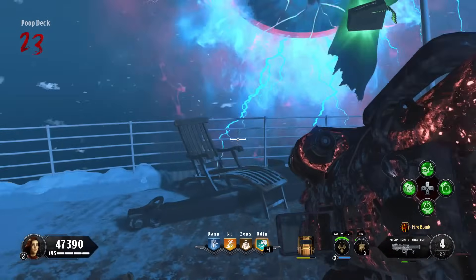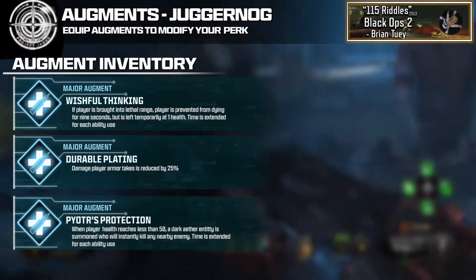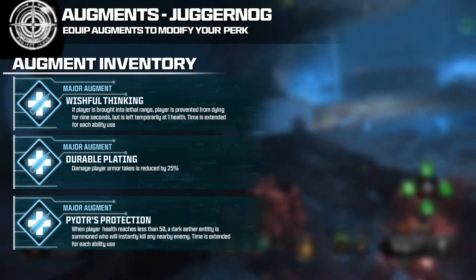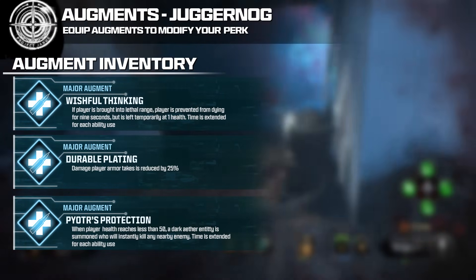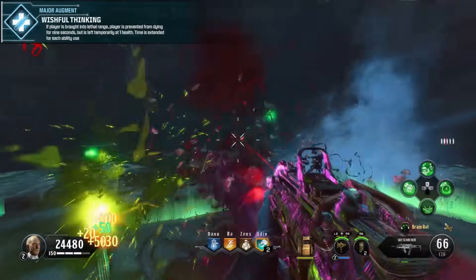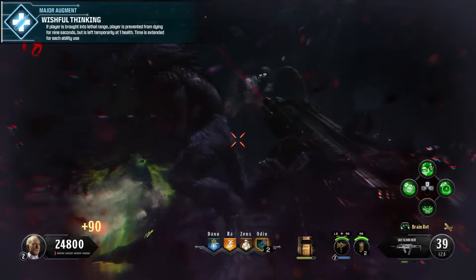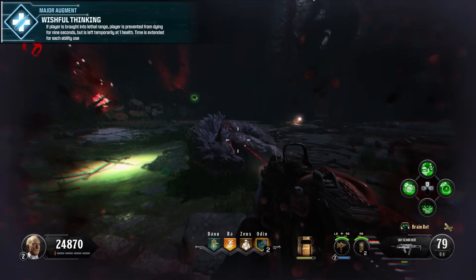For Juggernaug, let's start with the major augments. We heard from MrDalekJD that Dying Wish is coming back as an augment, so I called this one Wishful Thinking. If the player is brought into lethal range, they are prevented from dying for 9 seconds, but are left temporarily at 1 health once the time is up. Each time the ability is used, the cooldown is increased. This is a near 1-to-1 rip of Dying Wish from Black Ops 4, and works really well as a major augment option.